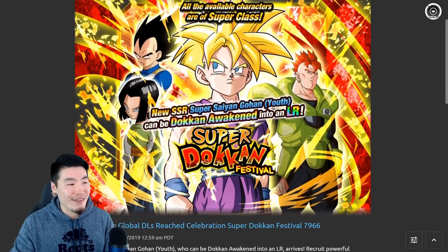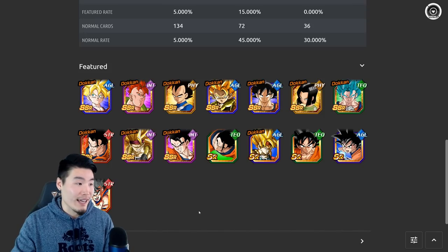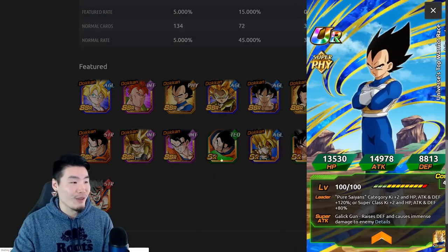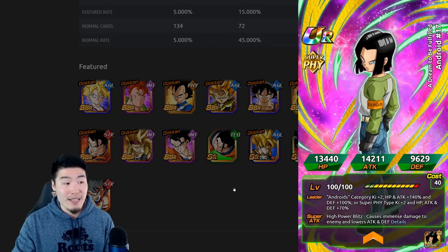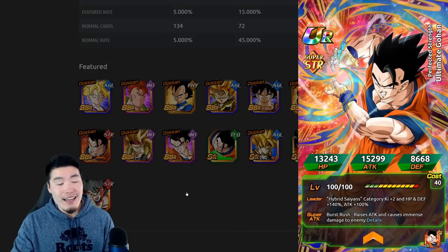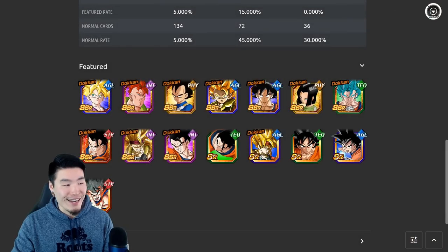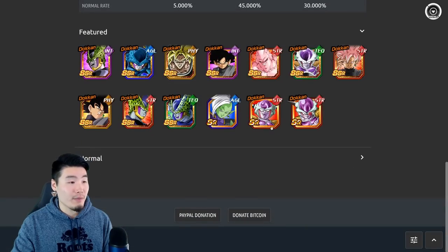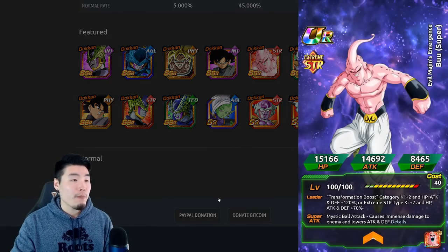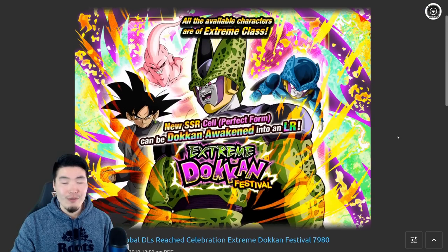I didn't even talk about the featured units. Aside from the main new unit, the other featured units are usually also absolutely top tier — some of the best units in the game. We've got the Transforming Vegeta, AGL Gogeta, PHY MVP 17, TEQ Vegito Blue, Super Saiyan 3 Bardock — all fantastic. And then over on the Cell banner, some of the best extreme units in the game: PHY Broly, INT Goku Black that transforms into Rosé, STR Super Buu, STR Rosé, and so on. Great, great value all around for various reasons.